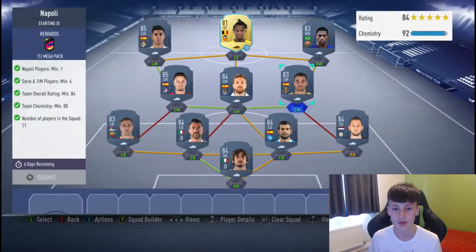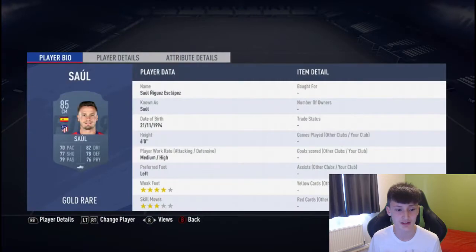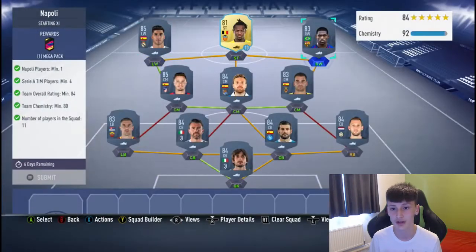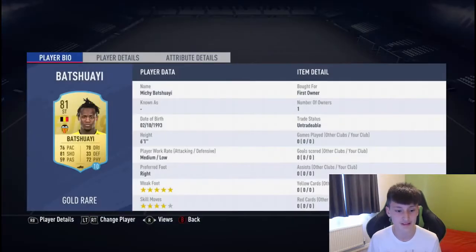From the midfield, we've got Trigarus — that's probably not how you say his name, but never mind. On the left-hand side, Shaul. And from the centre-midfield, we've got Ilyra Mendy. Up front, we've got Marco Ascensio, 85 left winger. On the right-hand side, we've got Malcolm. I've only finished his team off on 81 back right.